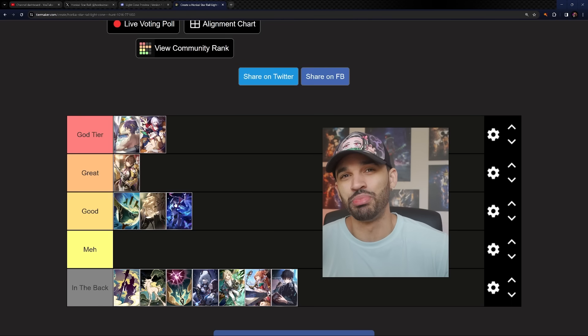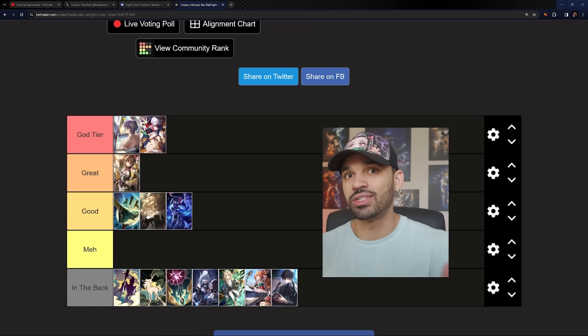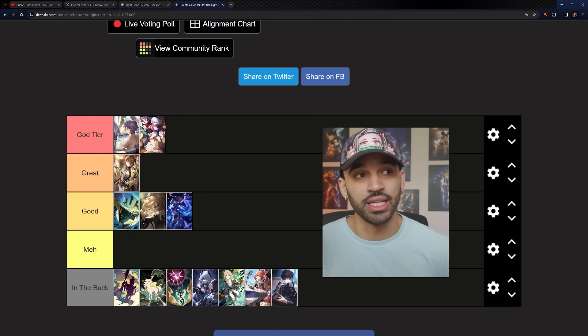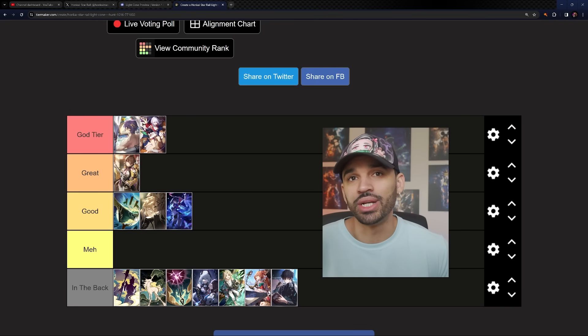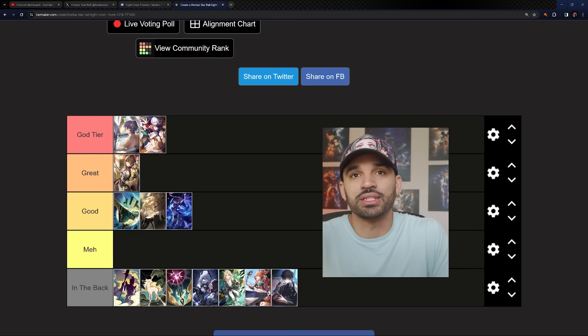I honestly think Seele's light cone is not ideal on him — I put it on the list because its stats are still usable, but it's more of a 'meh' option. There's a light cone I do like for the 30% crit damage increase, but the 36% crit rate condition on it is garbage, especially for Dr. Ratio who doesn't really need crit rate. Honestly, I'd just use the free-to-play light cone. These are my thoughts on building his light cones. Comment below with your thoughts — more Dr. Ratio content is coming, so stay tuned. Peace, love, and happiness!